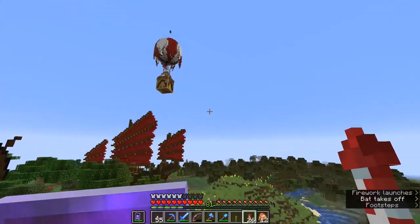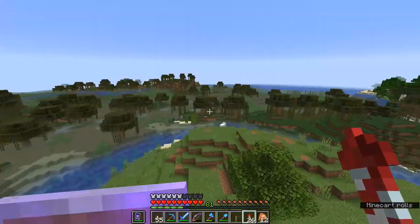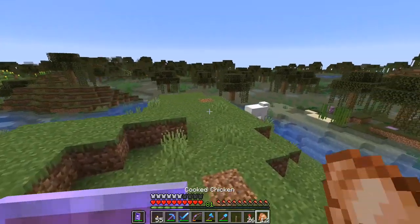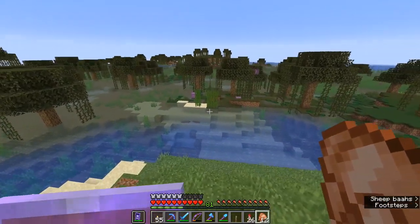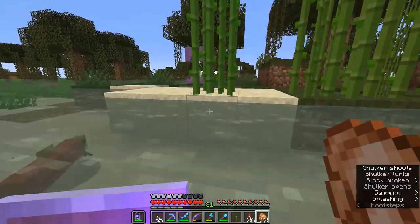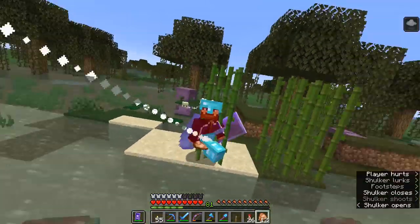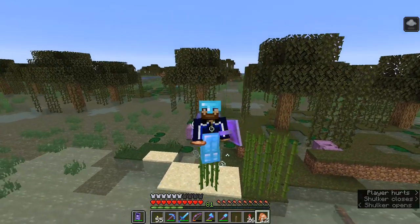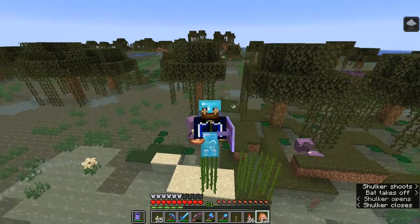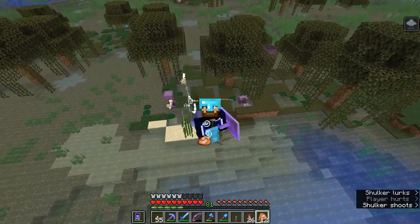That has been an introduction to bringing shulkers back to the overworld. What looks like despawning is just entity render distance — don't worry. I think we'll sign off the episode here, being levitated into the air by my brand new set of overworld shulkers. Thank you so much for watching this episode of the Minecraft Survival Guide. My name has been Pixlriffs — don't forget to leave a like if you enjoyed it, subscribe if you want to see more, and I'll see you guys soon. Take care, bye for now.